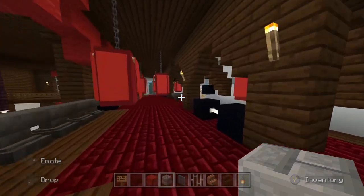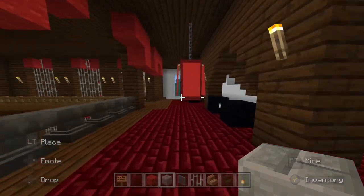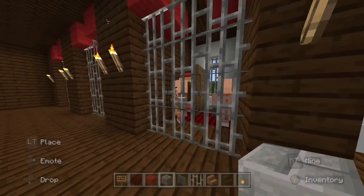Moving on, we have the gym area. We have plenty of barbells and boxing bags for them to use. And here is another cell block.